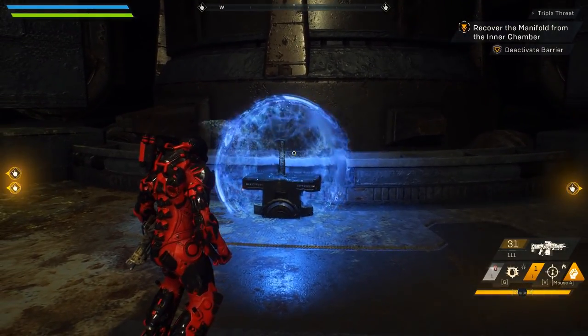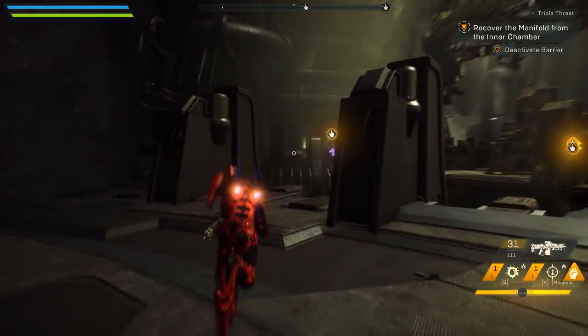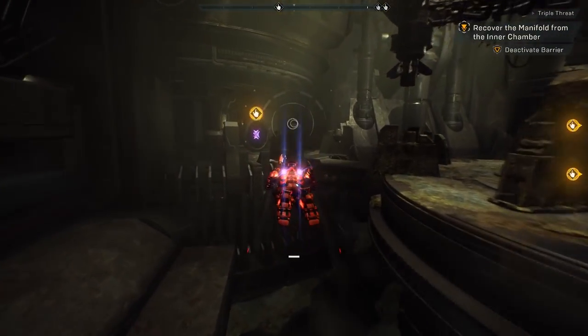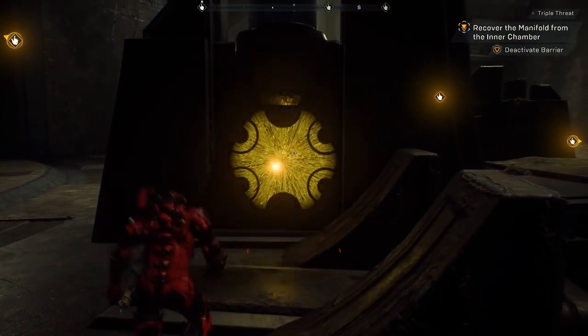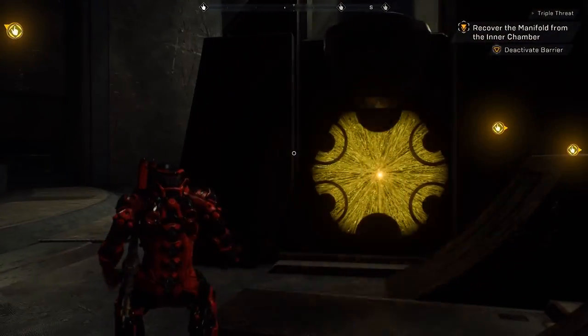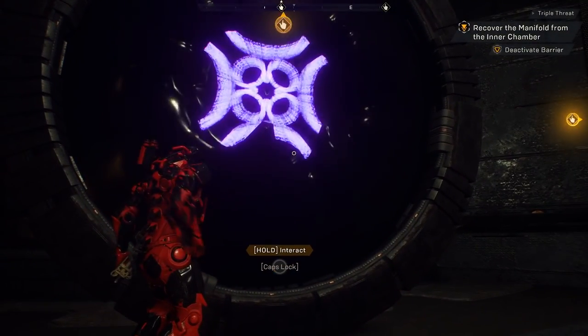Here's how to deactivate the barrier in Anthem's first mission called Triple Threat. What you have to do is align the colors on each of these energy gate combination locks. Look for an icon near each lock — that one's yellow — so it's as simple as matching the gate to the icon that is near it.